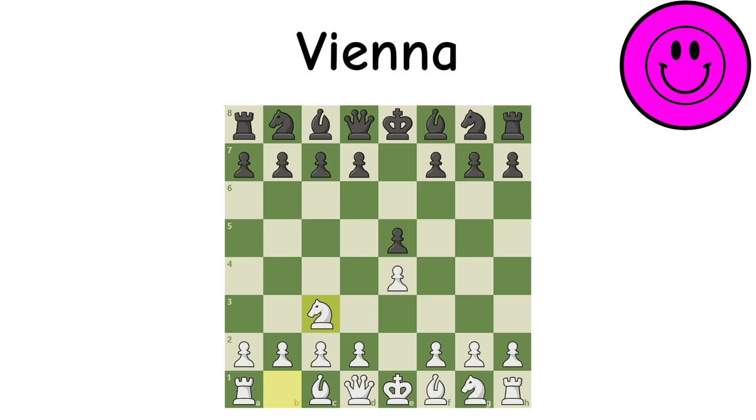Vienna Game: Moving out this knight first, although it doesn't make a direct threat, preemptively defends the E4 pawn. This allows for various F4 gambits where many are essentially a better version of the King's Gambit, and other than that white will usually receive fine positions.